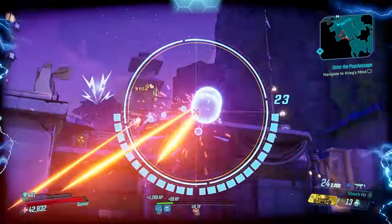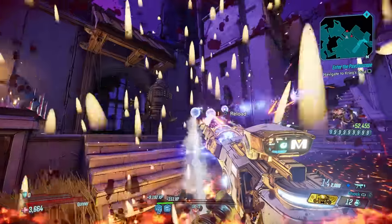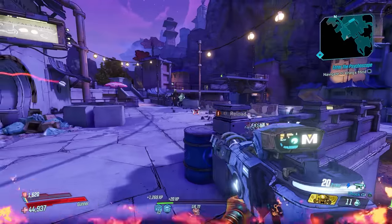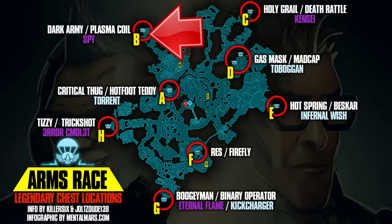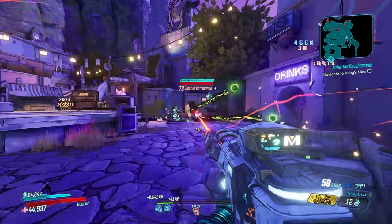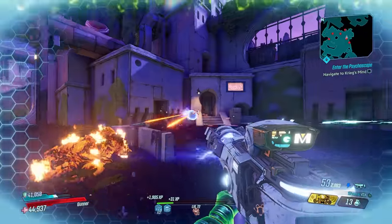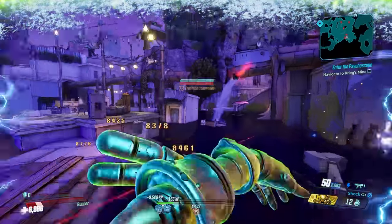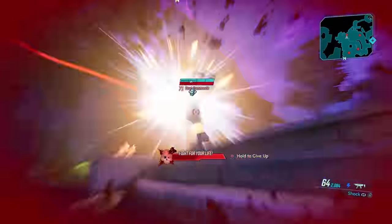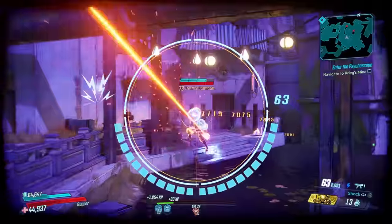If you want to make a case that the Norfleet deserves this spot, I legitimately will not argue — it's also godly, but it's much harder to get than the Plasma Coil. The Plasma Coil can drop from chests on the Arms Race map, spawn in vendors in Arms Race, drop from the final boss of Arms Race, drop randomly from enemies in Arms Race, or if you have a Diamond Key you might get very lucky and find one in the Diamond Armory. Ultimately, the Plasma Coil is arguably the strongest single weapon in the entire history of Borderlands.